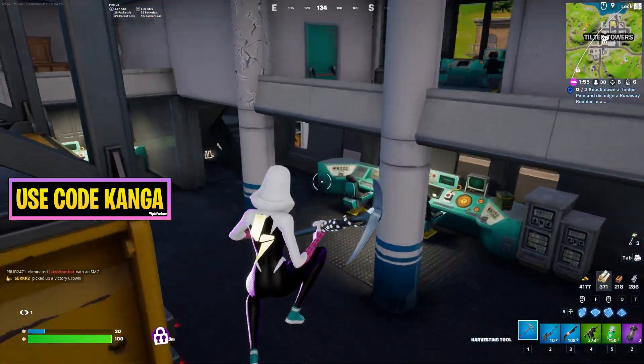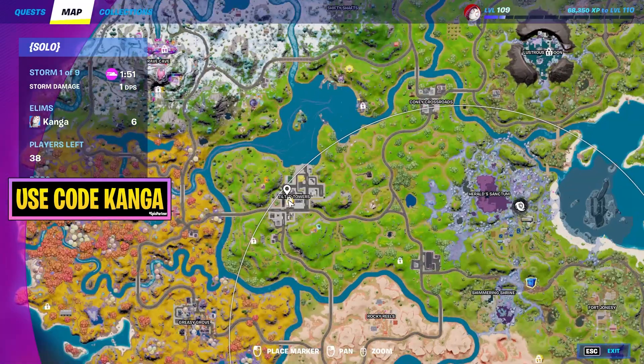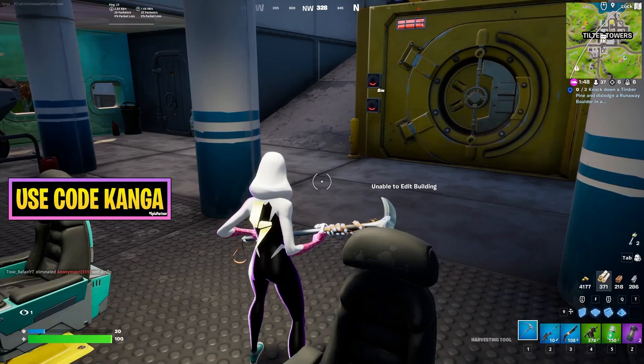Last game someone beat me to the vault and I couldn't open it, but now I have a two-key vault. This one is the one in Tilted Towers — you can see it has the two keyholes there.